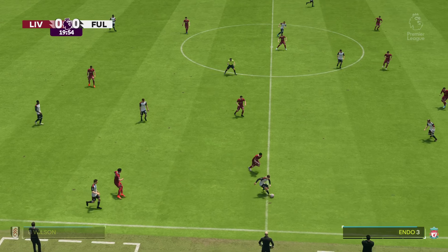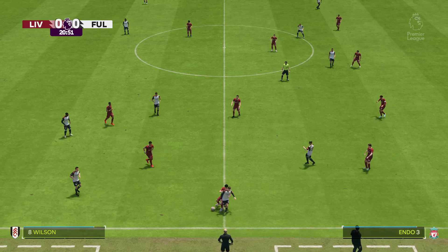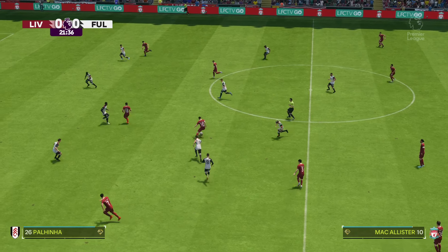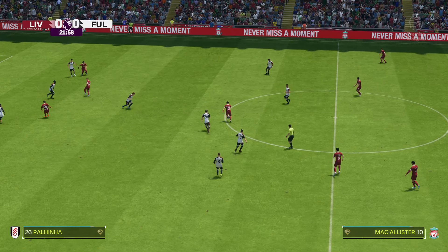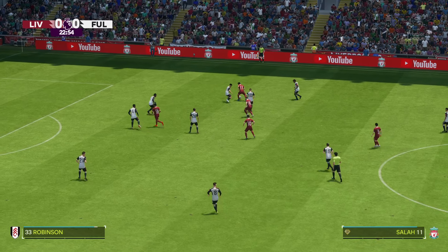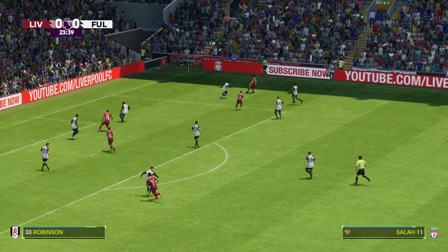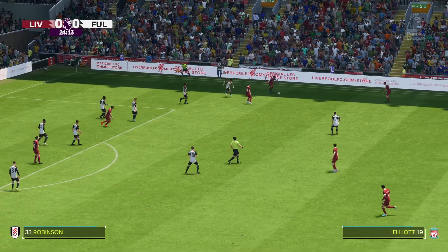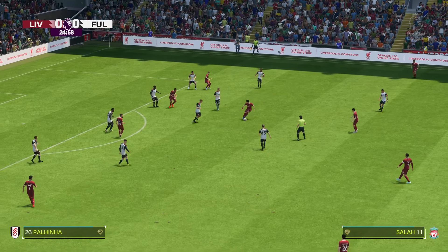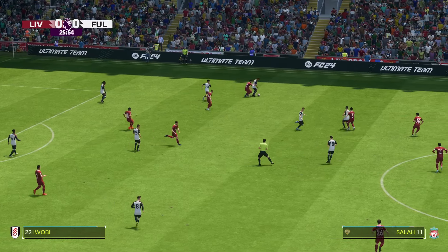Castagne. Wilson. And a tidy challenge. Plenty of support here. McAllister. Salah. Elliott. Credit to them for winning back possession.